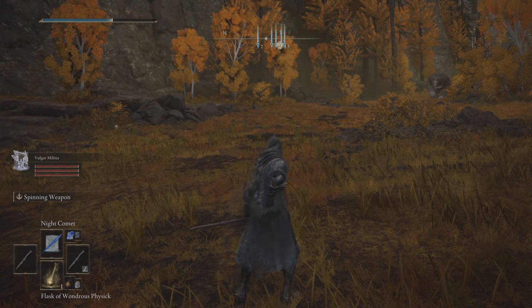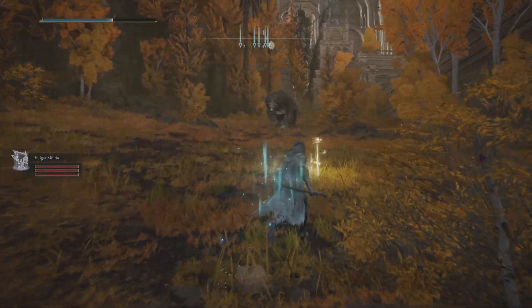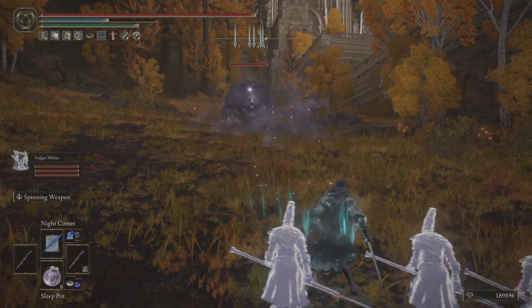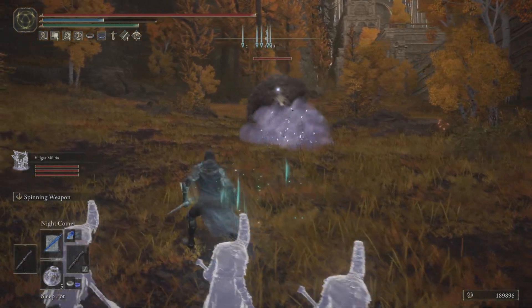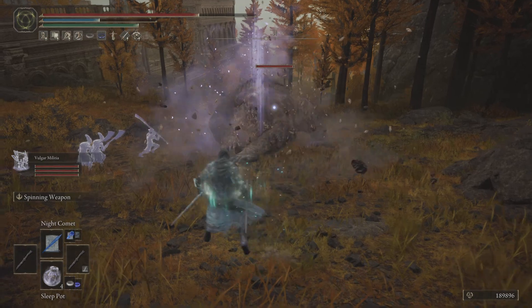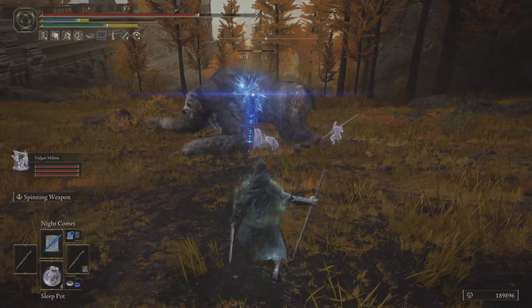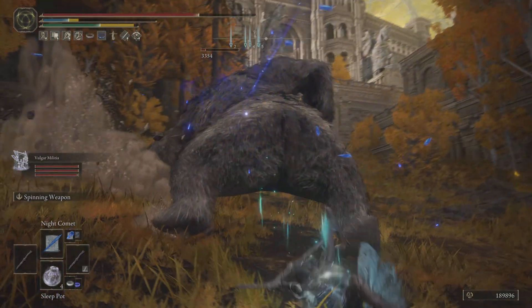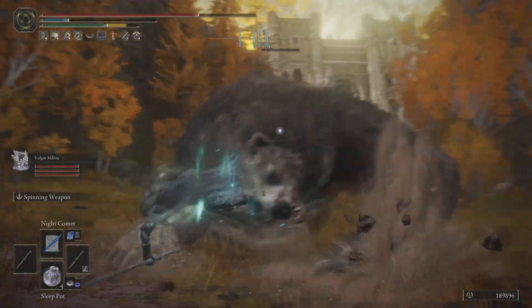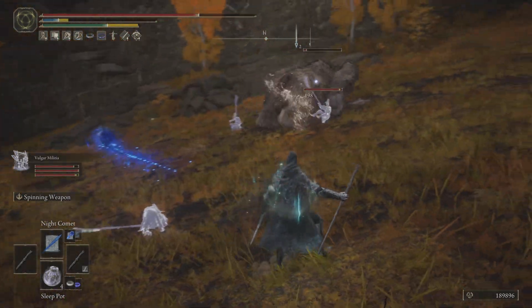Up here to the left there's like an open cave up this trail - that is where the Amber Starlight is that you use for Seluvis's potion if you're dumb enough to try to make Ranni into a puppet. When you do that, she makes Seluvis into a puppet and instantly kills you. You get the Amber Starlight from Pidia, who sells it up in Caria Manor.